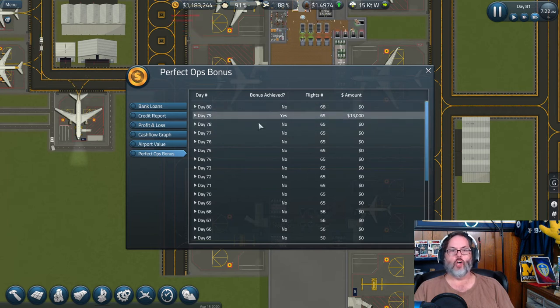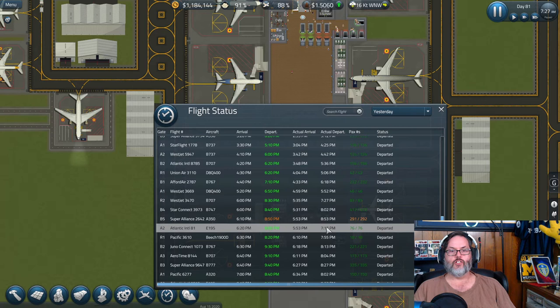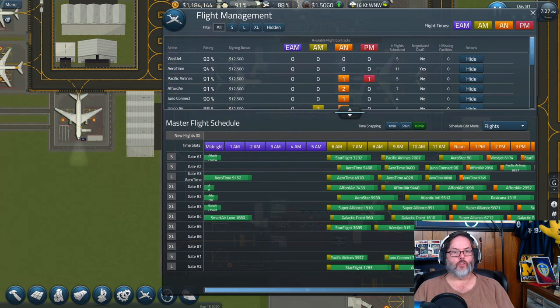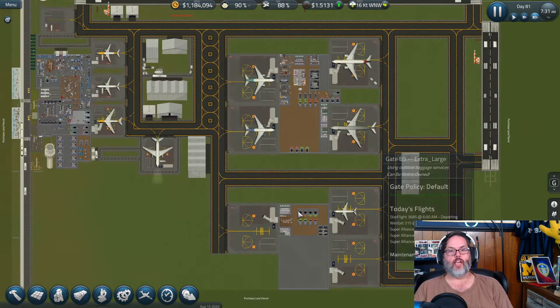What did we lose yesterday? One passenger at B5, flight 2642. All right, B5 — I'll just make those time windows extra big. Now we have two gates we can negotiate with.